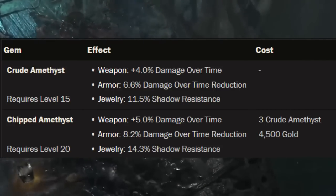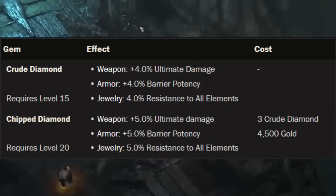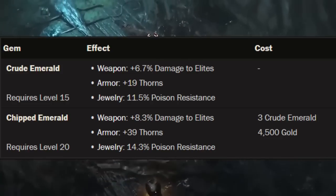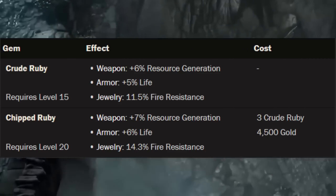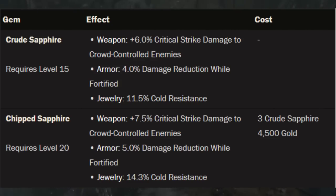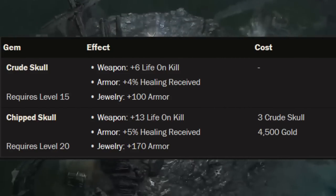The Amethyst, when socketed in a weapon, will provide damage over time; in armor, damage over time reduction; and in jewelry, shadow resistance. The Diamond, when socketed in a weapon, will add a percentage to your ultimate damage; in armor, barrier potency; and in jewelry, resistance to all elements. The Emerald, when socketed in a weapon, will provide increased percent damage to elites; in armor, thorns; and in jewelry, poison resistance. The Ruby, when socketed in a weapon, will provide a percentage to resource generation; in armor, a percentage to life; and in jewelry, a percentage to fire resistance. The Sapphire, when socketed in a weapon, will provide a percentage to critical strike damage to crowd-controlled enemies; in armor, damage reduction while fortified; and in jewelry, a percent to cold resistance. The Skull — a new addition to the gem series — when socketed in a weapon, will provide life on kill; in armor, healing received; and in jewelry, plus armor.